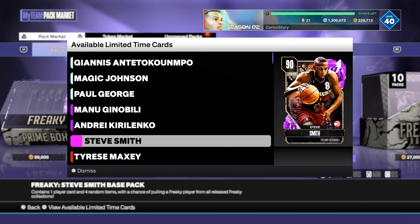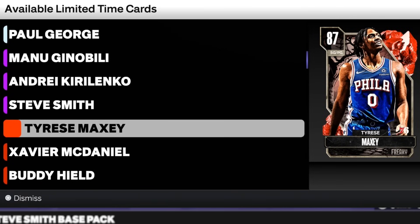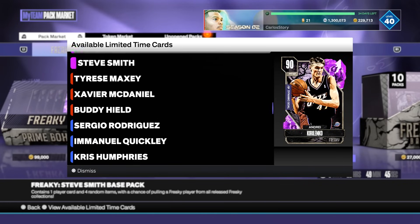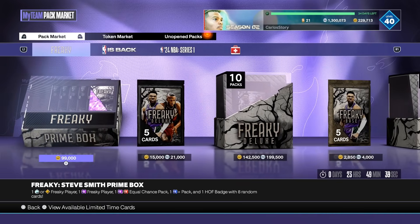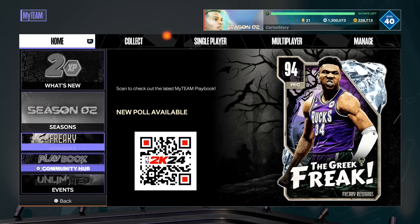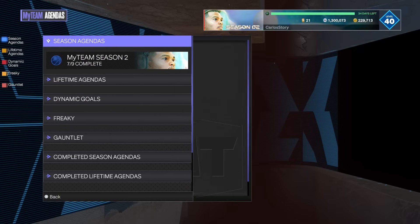Steve Smith is available in the packs, so if you get him for free and then pull him, you can sell the pulled copy — that's actually not a bad idea. Tyrese is available, Emmanuel Quigley, and Aaron Brooks are all in the packs too. So if you pull any of them you can sell the duplicates. Now let's take a look at exactly what 2K wants us to do for those agendas — it says right there, earnable through the agendas. Let's go down to the agendas.